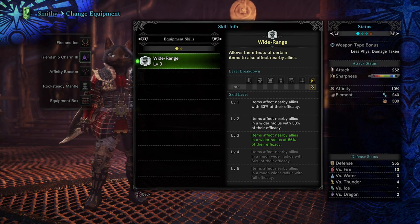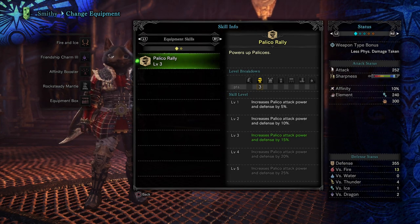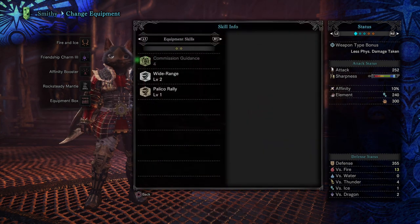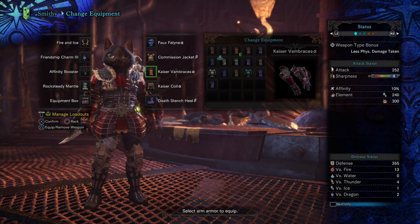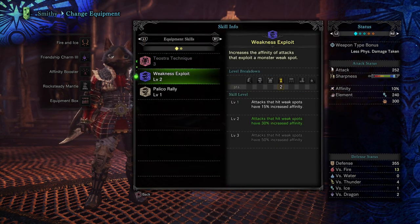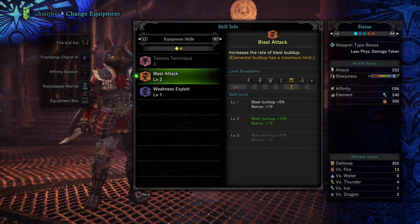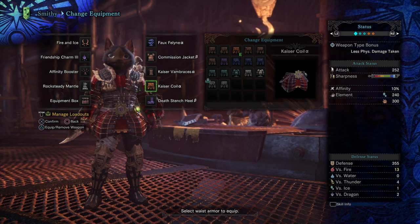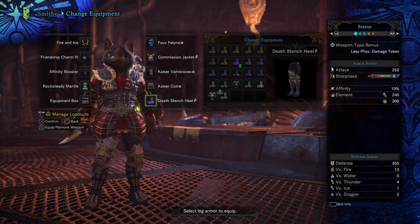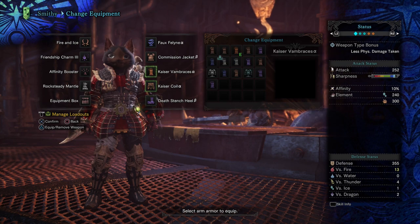We've got the Friendship Charm for Wide Range level three, and then we're using the Fae Lion Headpiece here for Palico level three. We've got the Commission Jacket, which gives us the last two levels of our Wide Range. And then we've got our Kaiser Vambraces, because I do want this to still be a DPS build, and having those two points of Weakness Exploit is extremely important. We've also got the Kaiser Coil on here, because we are using the Fire and Ice Dual Blades, getting Blast Attack level two and Weakness Exploit. Now, these three pieces here are able to be swapped out.